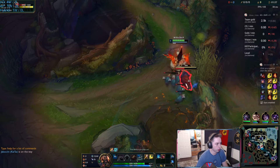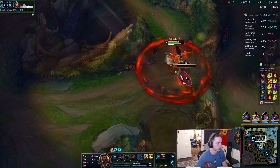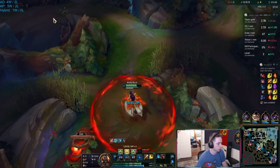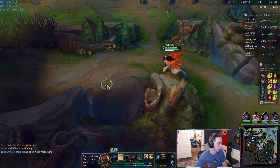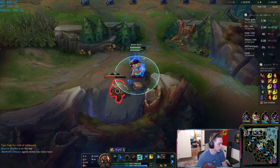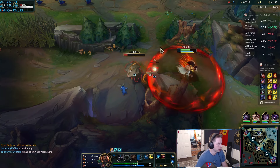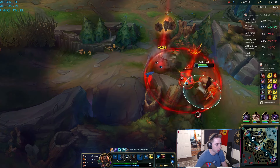Whenever you do a Raptor start, it is slower than a linear start because you waste time walking from red buff all the way over to your wolves instead of just clearing in a straight path. Lillia does her camps super slow without a leash; Udyr does his camps much faster without a leash. So hopefully we can beat her down there even though we did a Raptor start, which is much greedier than a linear start.